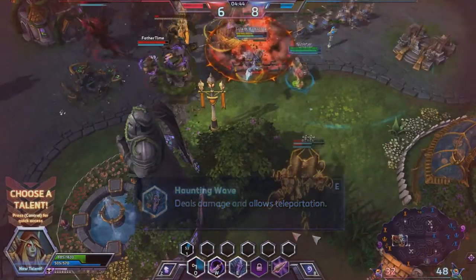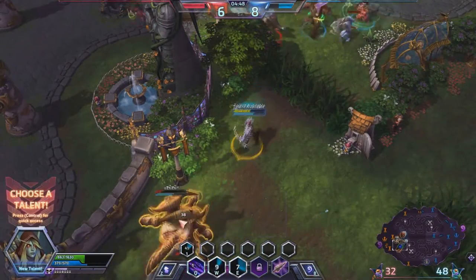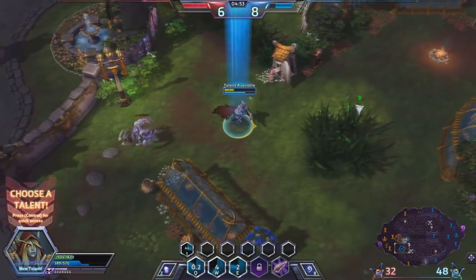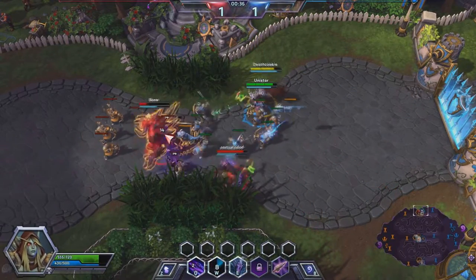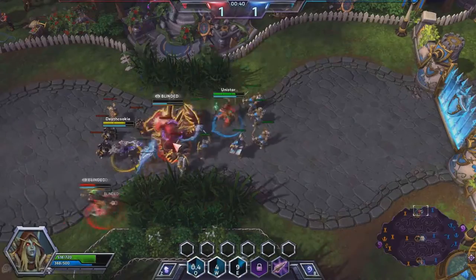Her E, called Haunting Wave, shoots out a wave of banshees. Once she shoots it off, you can hit E again and it teleports you to that location, as you can see when I use it. You can use it for positioning in many different ways — escaping or catching prey.